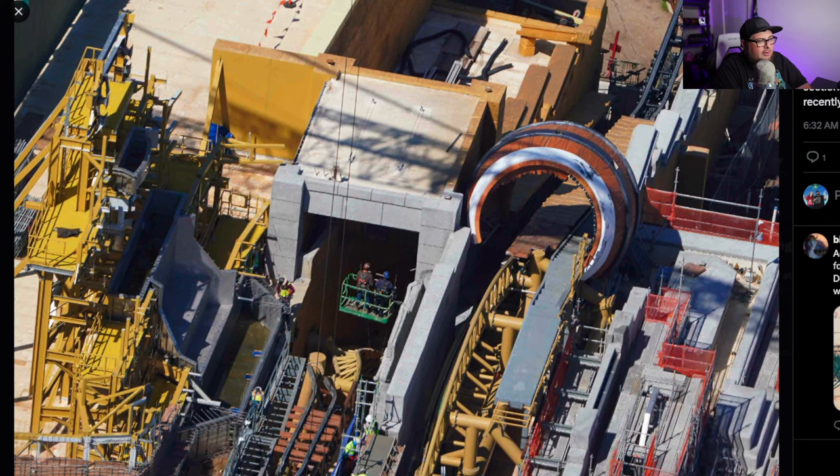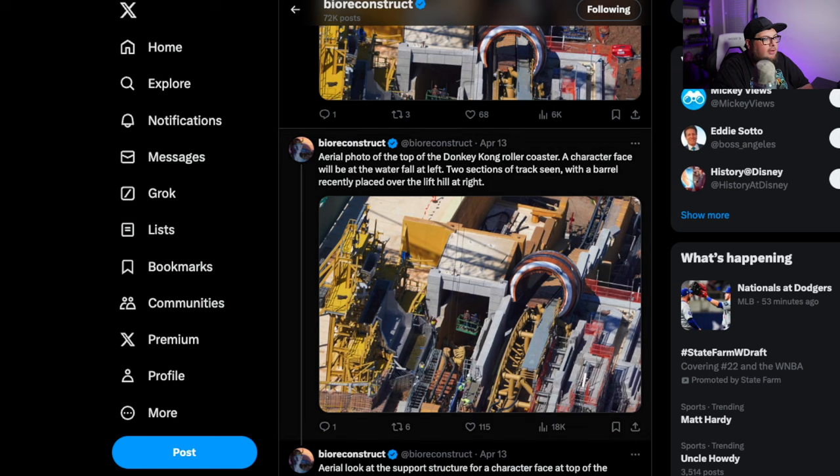We have another photo here with construction workers working, trying to put everything in place. You can see right here in the middle where the coaster track looks like it's going to break off and actually goes down into the pit. It's going to be a very cool, very fun, interactive way for it to look like the old Donkey Kong game where the track is broken. It looks like you're going to go off into nothing, and then obviously the real track will pick up afterwards, which is pretty cool.